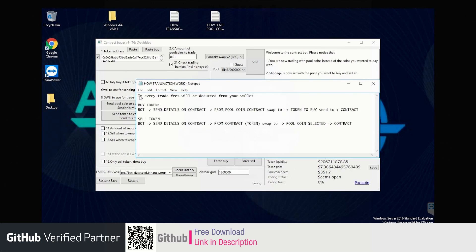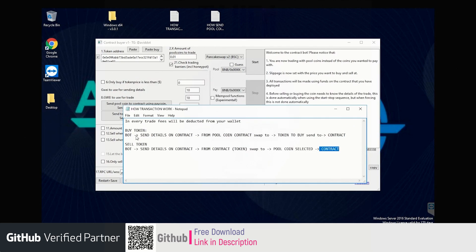This is how a buy transaction works. In every trade, fees will be deducted from your wallet, so be sure to have enough funds on your wallet to pay for fees. The bot will send details to the contract. After that, the pool coin of the contract will be swapped to the token to buy — the selected token address — and the token to buy will be sent to the contract, not to your wallet but directly into the contract.